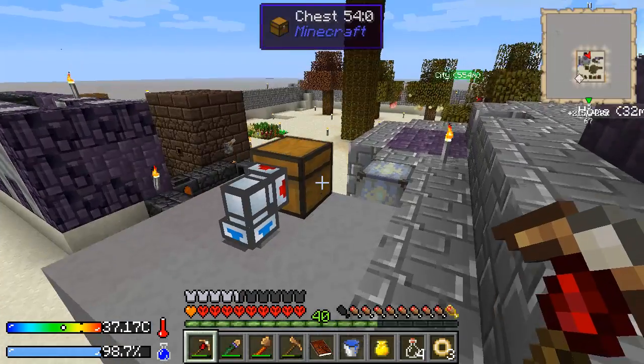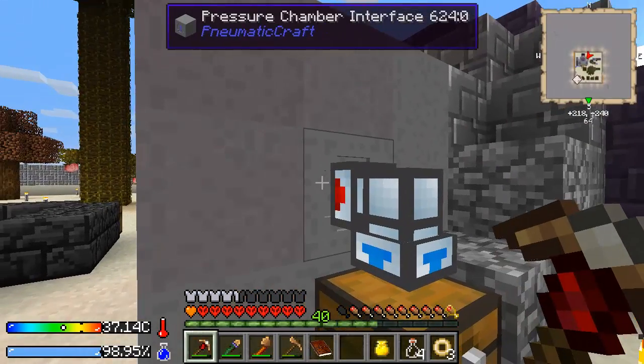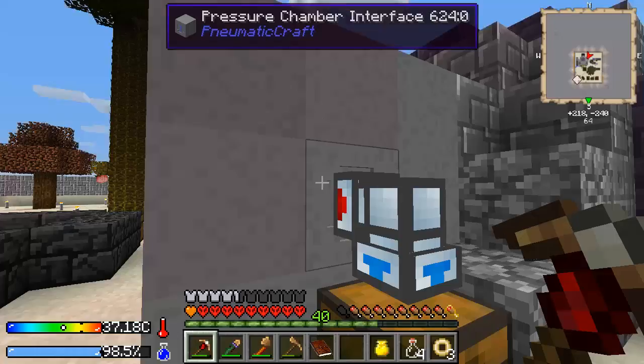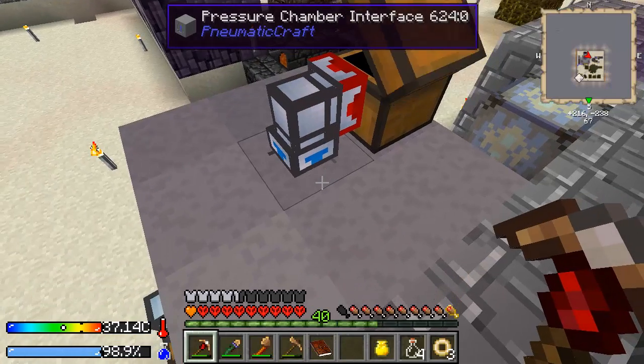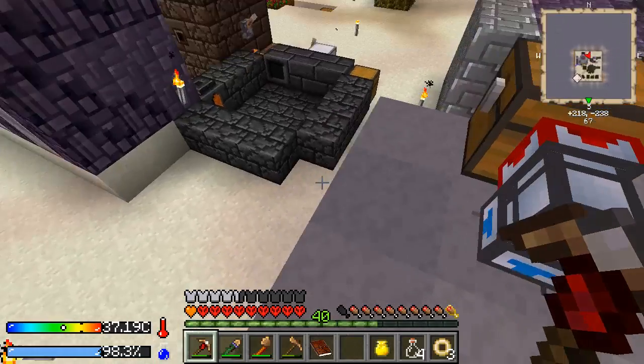We already made one, so this should be pretty easy. I killed a couple spiders at night. This is set to export acid. Perfect. I'm going to get my upgrades out of there. It makes the little doors move faster, so you'll lose less pressure, which is kind of nice.